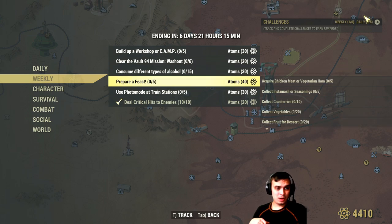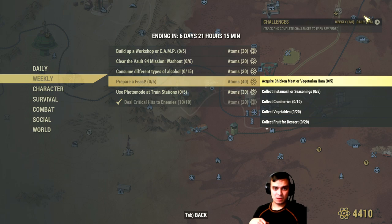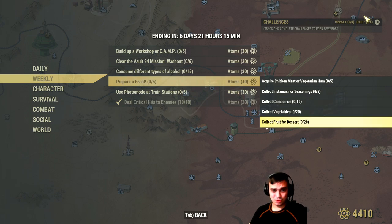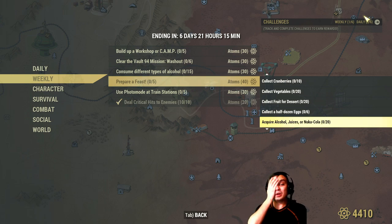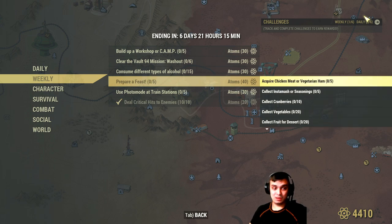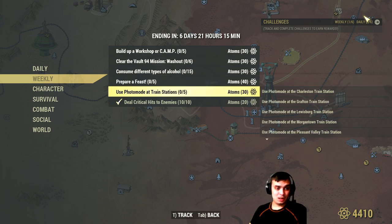Last week was way easier. This week: Prepare a Feast — acquire chicken meat and vegetarian ham, collect Instamash and cranberries, vegetables, fruits. For dessert: half a dozen eggs, require alcohol, juice, Nuka-Cola — wow, that is a lot. Also require sweet cake spice. These weekly challenges ain't no joke.